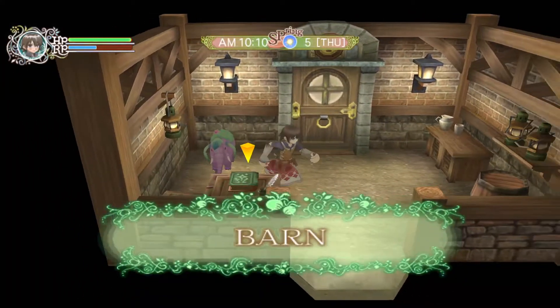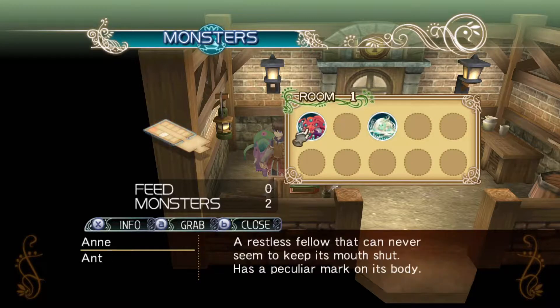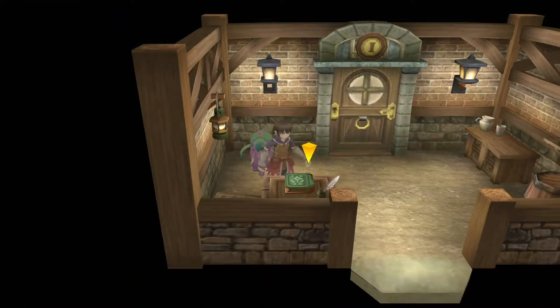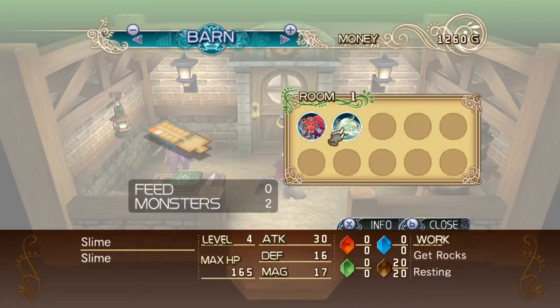Let's go back in here. I want to check something real quick because we have like a book here at the entrance of our barn. Can we do anything with it? Oh, so it just shows our monsters' info. Not really anything else. Can we see like their affection? I don't see anything with affection though.